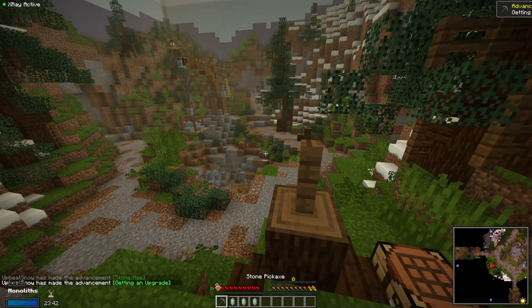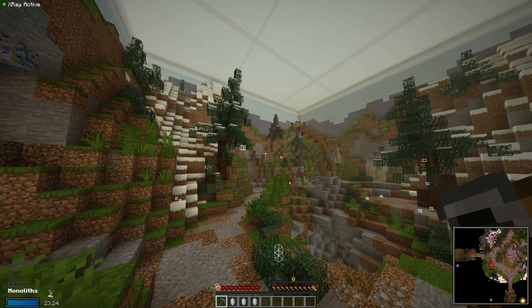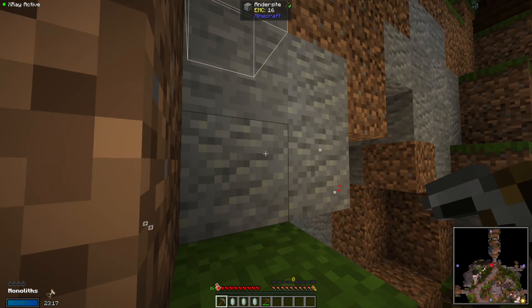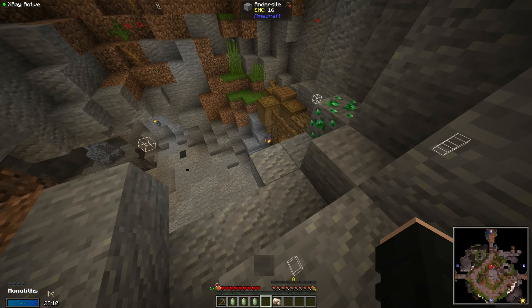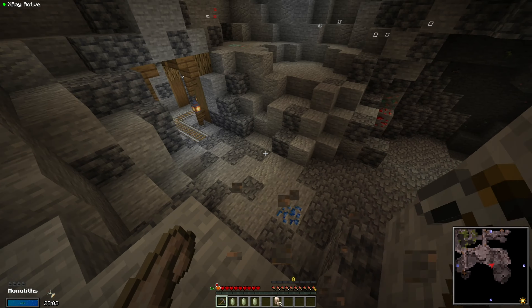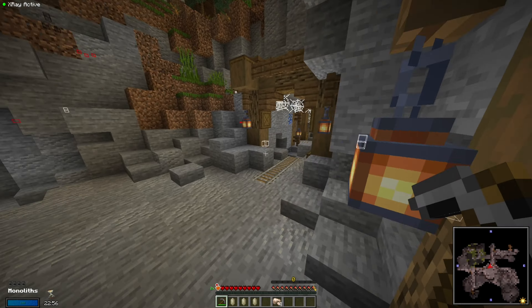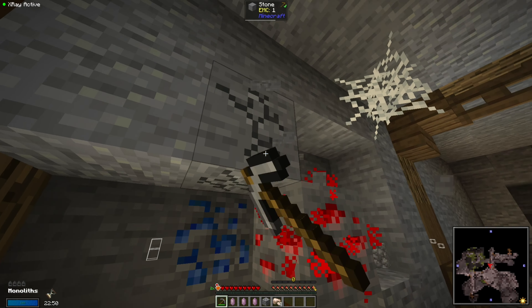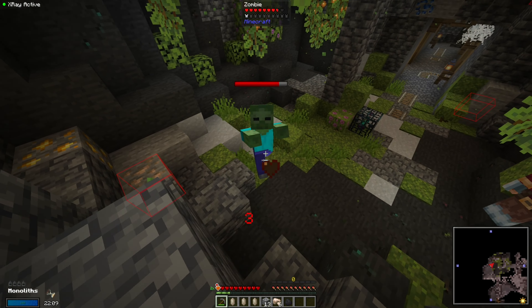Grabbing some stone just getting enough for a pickaxe, because then we can make a stone pickaxe. Then hopefully we can find some iron — I'll turn iron ore on so we can see it. There does seem to be a little bit. I don't fully know how the regeneration works, but we should get a head start. I don't know if all the rooms are like this for Sky Vaults or if this is just a starting room — I genuinely have no clue, so I'll just mine a bit.